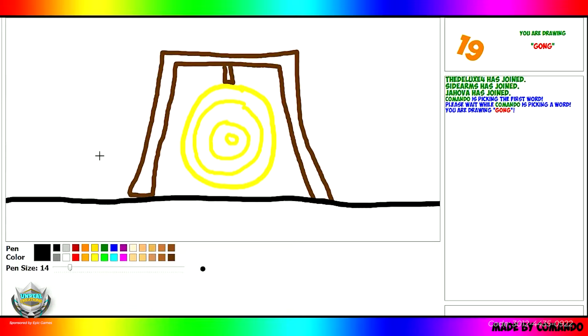Can you walk me through what some of the inspiration was for this map? So obviously the name Fortionary is a play on words — Pictionary in Fortnite — but it's actually much more closely inspired by an online game called Draw My Thing.